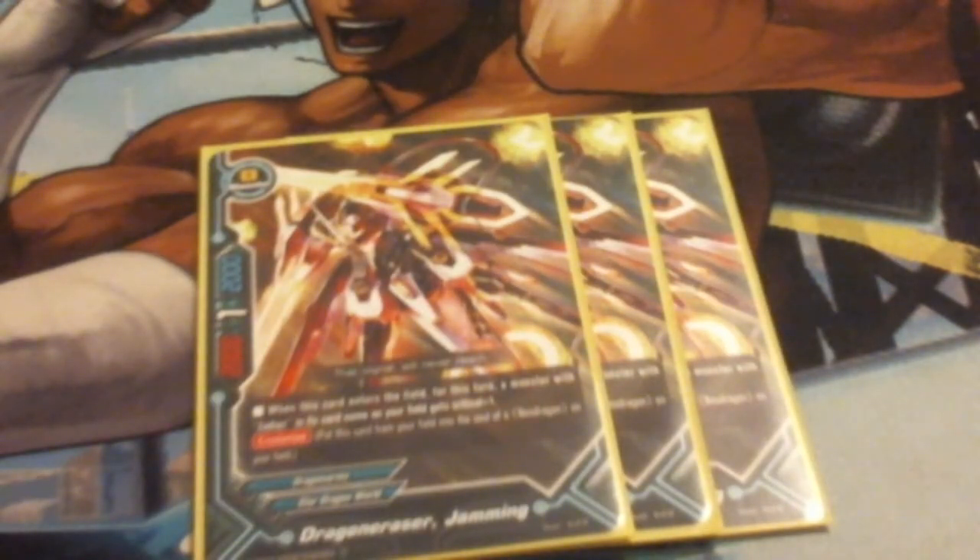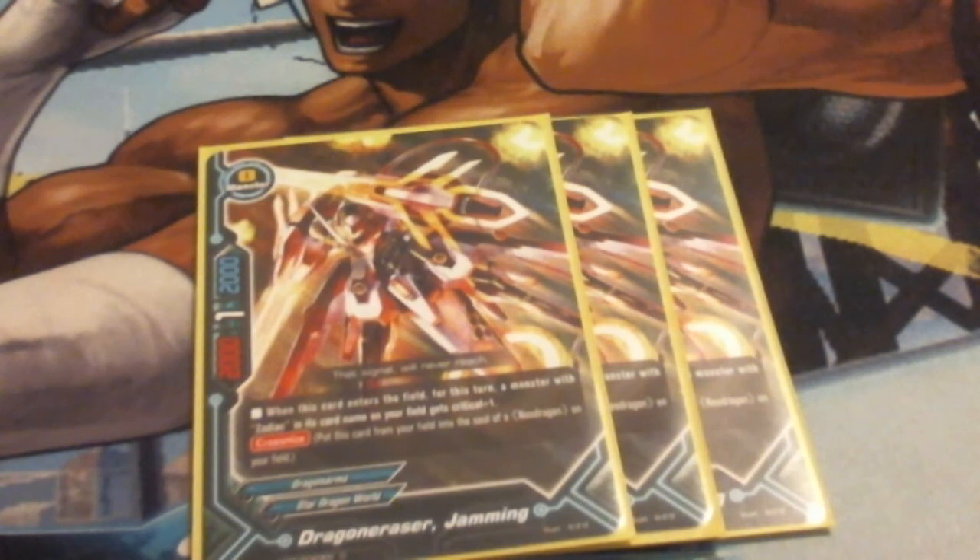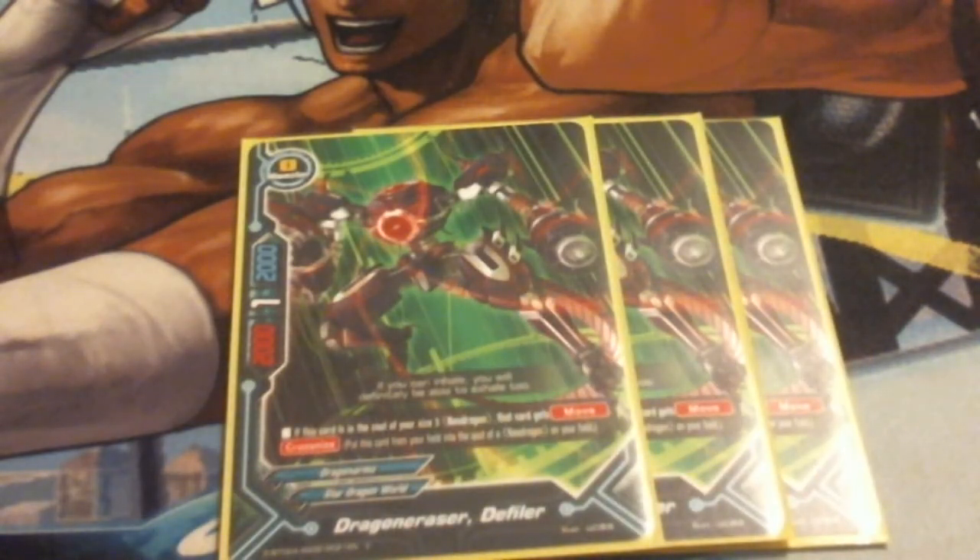Next up, we're running 3 Drag Eraser Jamming. When he enters the field, before you Cross Knize, he gives Zodiac plus 1 crit until the end of the turn. Then you can Cross Knize him. So it's a nice little bonus if you gain soul - you get to bump that 2 up to a 3 crit. Following that, Drag Eraser Defiler. He's just really there to give me soul, but he also helps with Move. If this card is in the soul, size 3 Neo Dragons get Move, so this lets me shift combat a little bit.